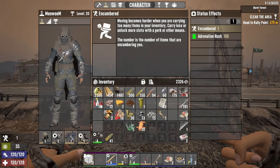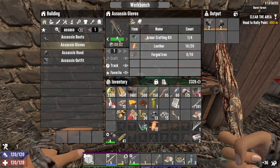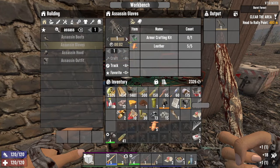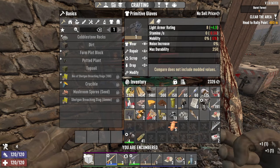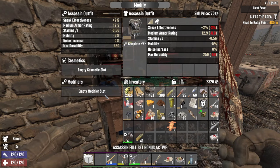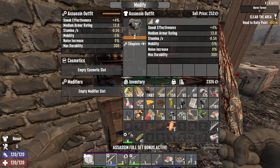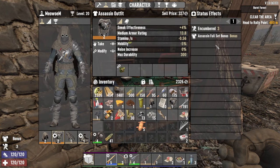We might upgrade it later again. So now we're gonna have the full set of assassin outfit. It should be just a level 1 buff though — I have two level 2 and two level 1. 15% faster hit — let's see if it's gonna change something.